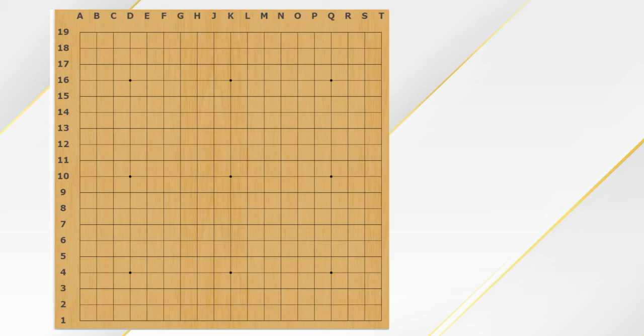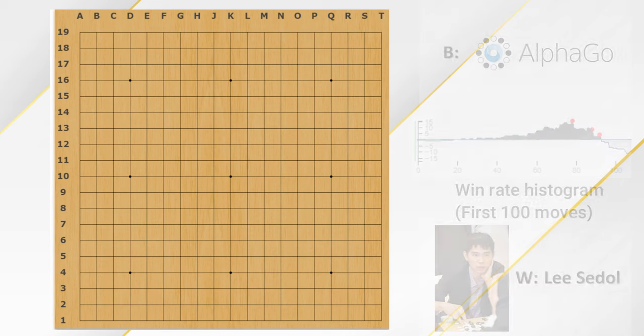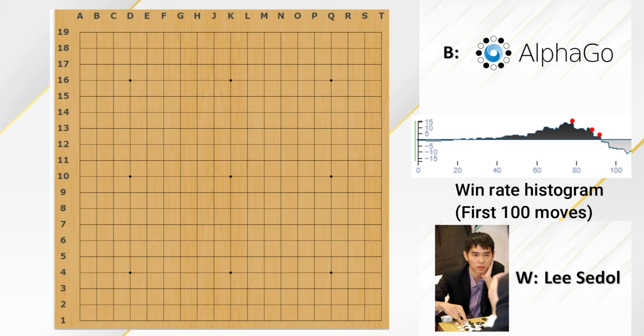Welcome back to the last episode about the cosmic style. In this video, I will show some modern games that would inspire you how to play the cosmic style. So the first game I want to show is the very famous AlphaGo vs Lee Sedol fight. This is the game which Lee Sedol wins. Let's begin.